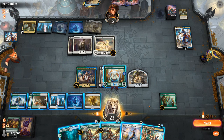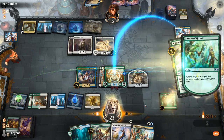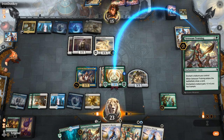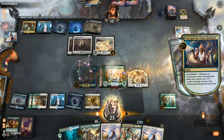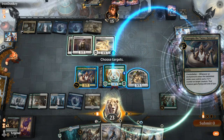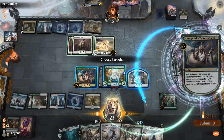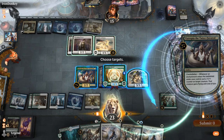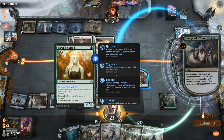Could also give the Golem token flying with Eutropia and attack the Teferi with that, so this can go face and draw me a card — although they might have interaction for the Golem. The worst case is they have another Brazen Borrower to bounce this and then have a Shatter the Sky, so I don't think it's worth it.